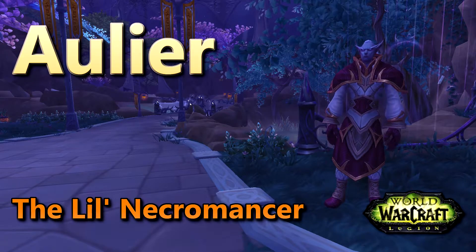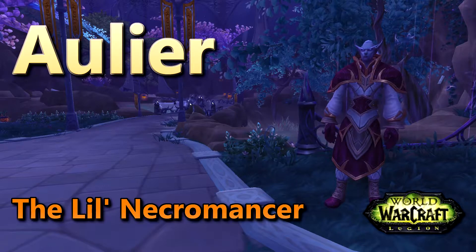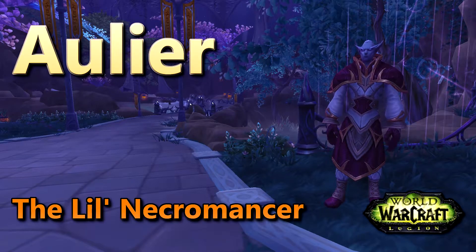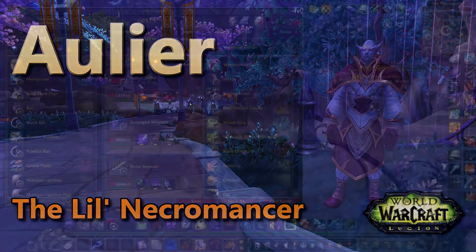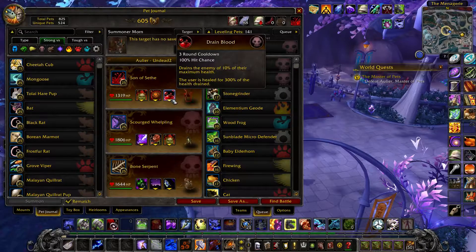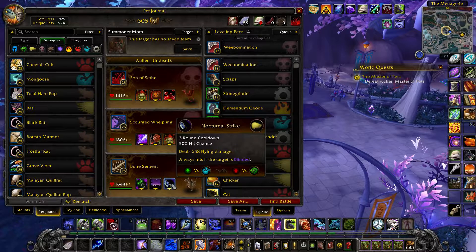This is how I defeat Aurelia using all undead pets, for the Apart the Little Necromancer achievement. I have two strategies for this battle. The first one is a little slow but only requires one pet, which is a Son of Seethe with Plagued Blood, Touch of the Animus, and Drain Blood. The remaining two pets can be any level 25 undead pets; any with bonus damage against aquatic is recommended, just in case of some bad RNG.